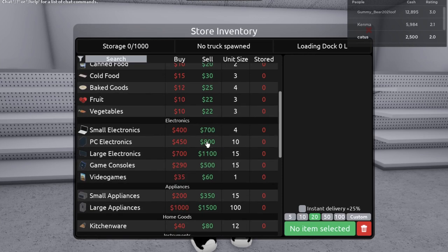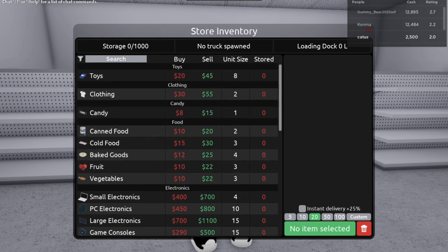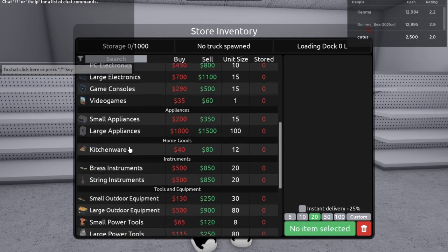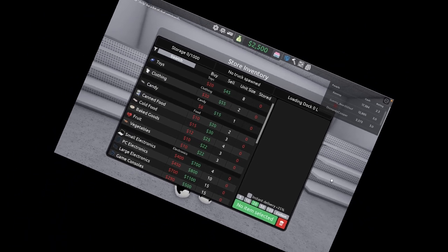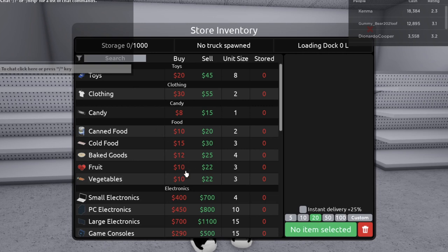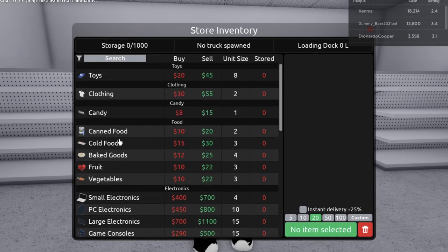The store inventory has all the things we need, and it depends on what store we have. We have food, candy, clothing, toys, small electronics, PC electronics, and so on — we could literally sell anything! For me, I want to sell convenience, so it might include toys, candy, food, and small electronics.